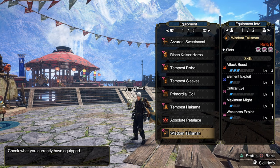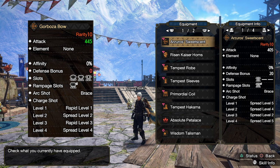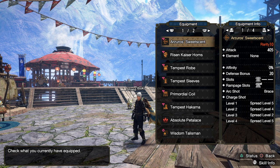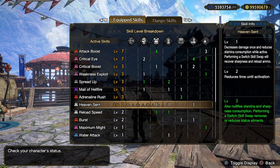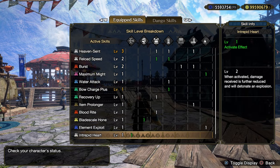I've got my Attack Boost 3, Element Exploit 1 with 3-2 slots. I chose this bow because I tested this one and the Garbozo one. This one came out with higher damage because it has a higher spread cap on its attack. This one reaches spread 5, the other one reaches spread 4, and this one did about 5 more damage with the shots. I fit pretty much everything I wanted on here. We don't have Dereliction, so there's no need for Resentment, things like that.